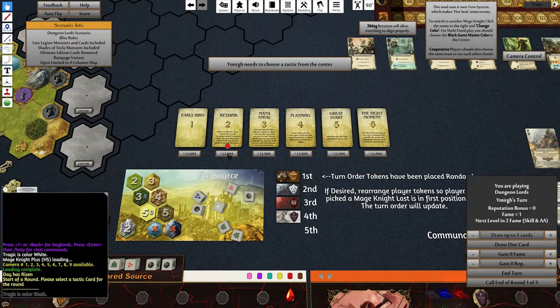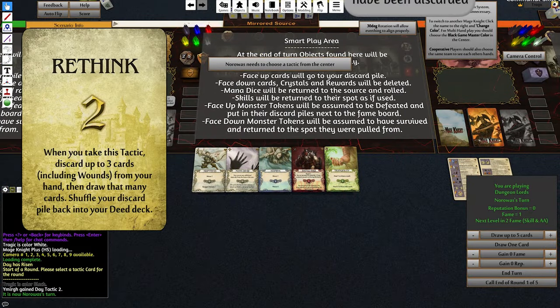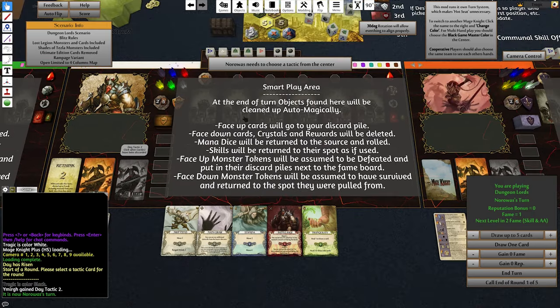I'm going to take Rethink Flame tactic. Rethink: when you take this tactic, discard up to three cards including wounds from your hand and draw that many cards, then reshuffle your deck. At the end of the turn, objects found here will be cleaned up automatically — auto-magically! Face-up cards will go to your discard pile, face-down cards, crystals, and rewards will be deleted. Mana dice will be returned to the source and rolled. Skills will be returned to their spot as if used.